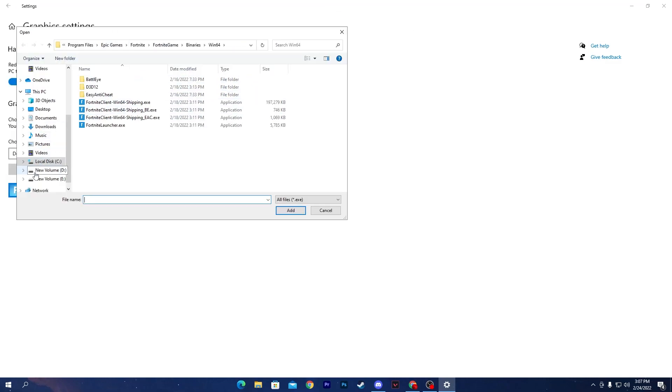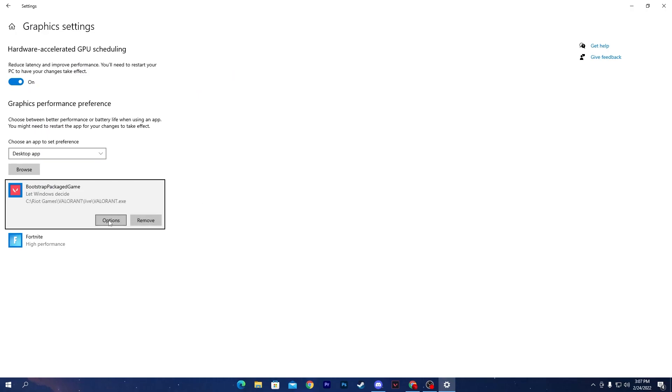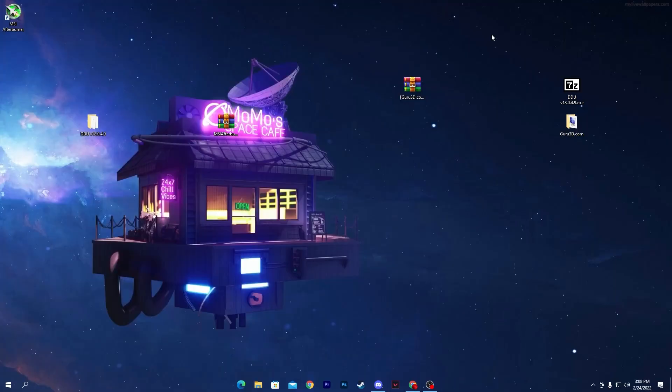Now go to the Browse section and add all the games where you're experiencing low GPU usage, such as Fortnite or Valorant. I've already added Fortnite. For Valorant, navigate to its exe file, click Add, then set it to High Performance. Do this for each game where you're experiencing the issue.